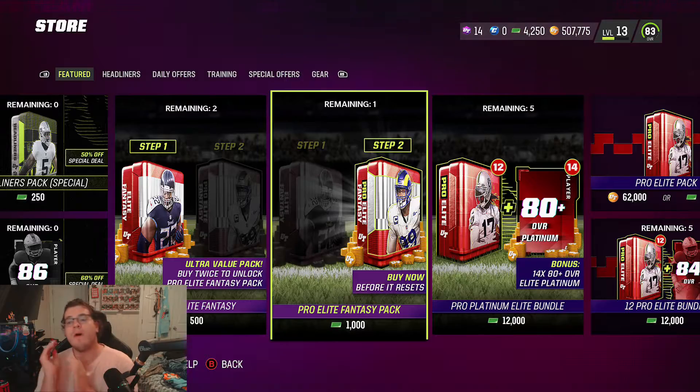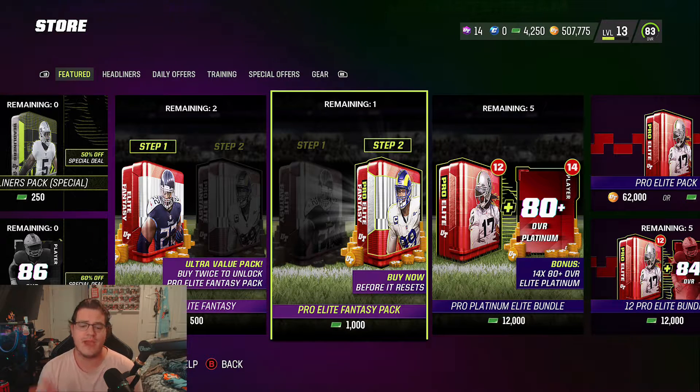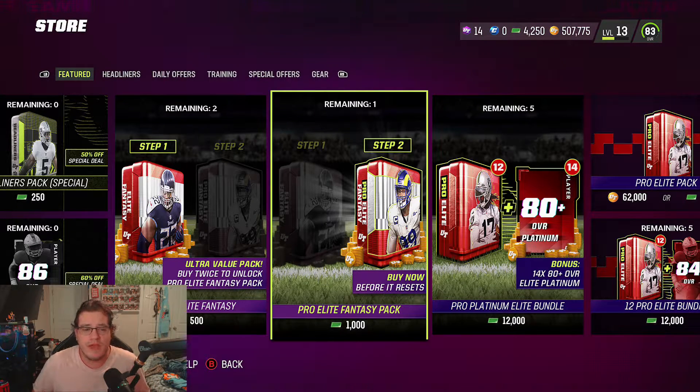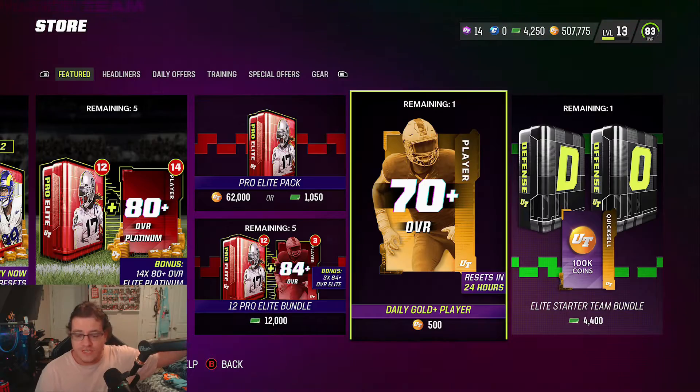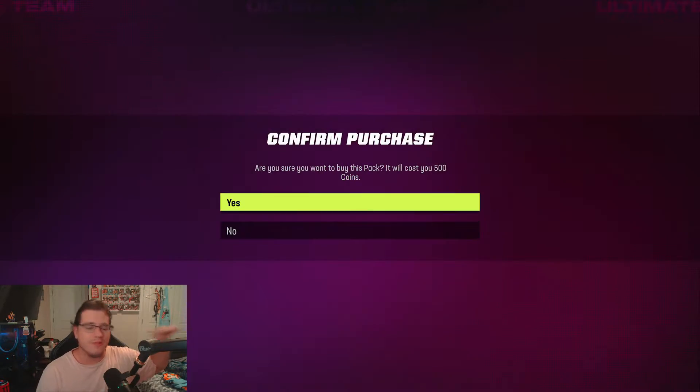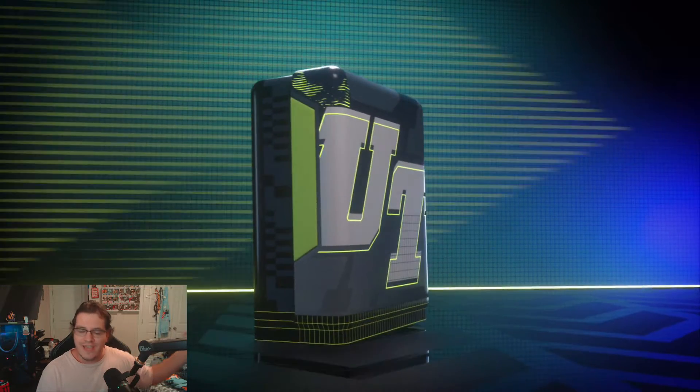I'm not using those coins. We have 4,200 points, our weekly elite fantasy pack, the pro elite fantasy pack for this week, our daily gold, and remaining points. I'm more than likely going to buy a Headliners pack just to give y'all a mini pack opening. But first things first — daily gold plus player, let's get it out of the way.